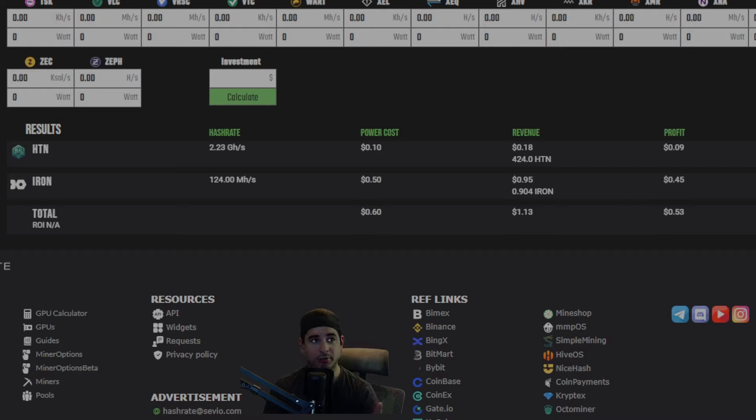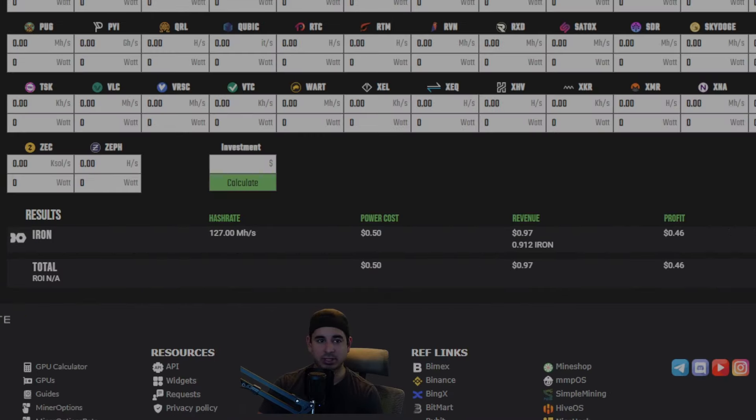How does this compare to real-world profit? We're getting about 9 cents profit in Whos at, so about 18 to 20% more profit — roughly 9 cents in Whos at plus 44 cents in Iron Fish, compared to 46 cents from just mining Iron Fish alone. Over three to four days of testing before releasing this video, it's consistently been about 20% give or take, plus or minus a couple percent depending on coin value. It basically costs you nothing except a little extra wattage.